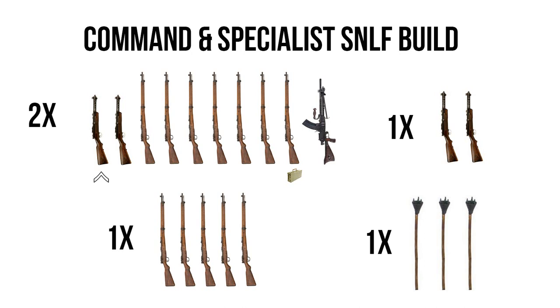That wraps up the specialist and command build for the SNLF, and caps off the various builds I'd recommend for the Japanese infantry box set. I hope this wasn't too overwhelming — if you're a new player looking to get into the Japanese faction, please leave a comment below with any questions, as I and other more experienced players will happily assist. And if you're a more experienced Japanese player, please comment if you think there's anything I missed or any alterations you would make. This video isn't meant to be a meta-analysis, but rather just how to build a box set in a way that won't screw you over down the road. If you enjoy this content, consider subscribing, turning on notifications, and leaving a like. Until next time, take care.